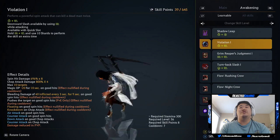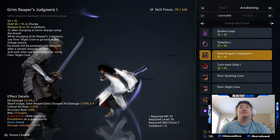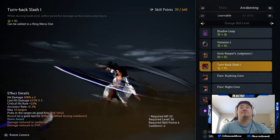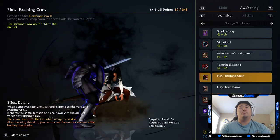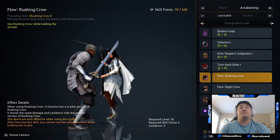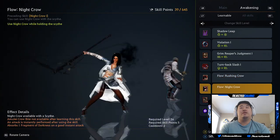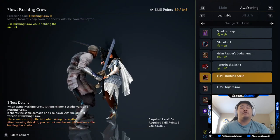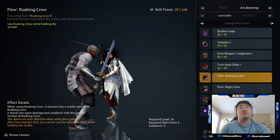Right now we have Shadow Leap, which pretty much just jumps us forward. We have Violation, we have Grim Reaper's Judgment — that's a charged ability — we have Turn Back Slash, and then Night Crow. The note says these are only effective when using the scythe, and after learning the skill you must actually learn the skill.